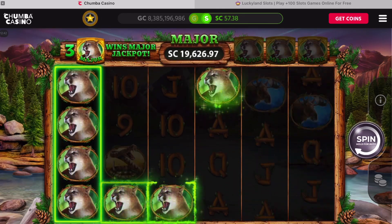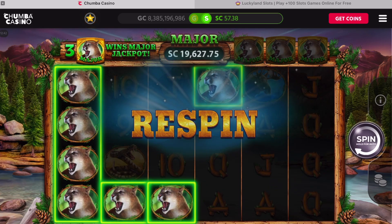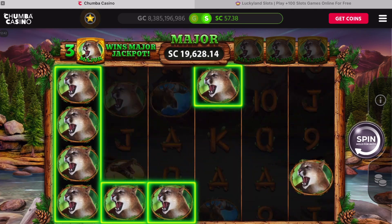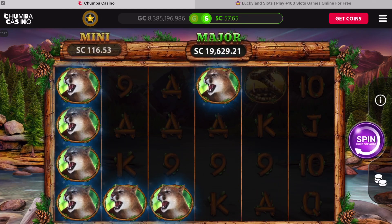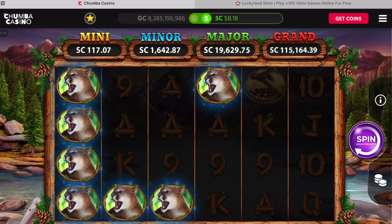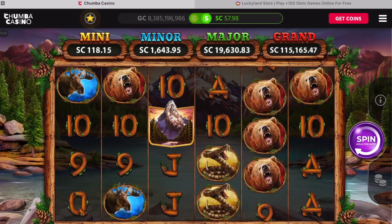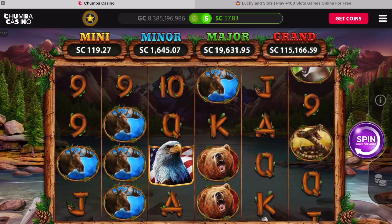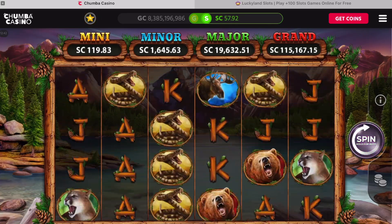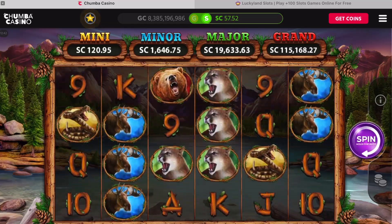We've really eaten down the money so let's hope we get a good one. Come on, give us one in the 4th, 5th, 6th column — connect them up. Nope. Oh, we got 80 cents on a 20-cent line hit. Come on, I really want to see the mountain.